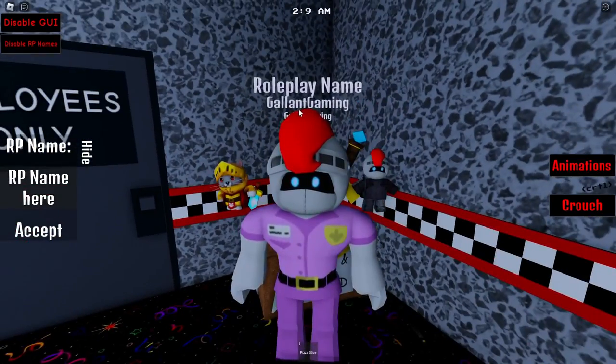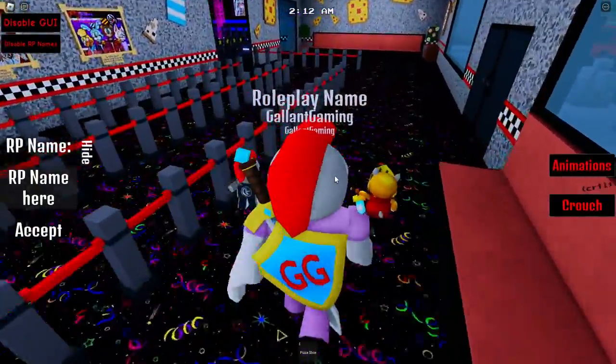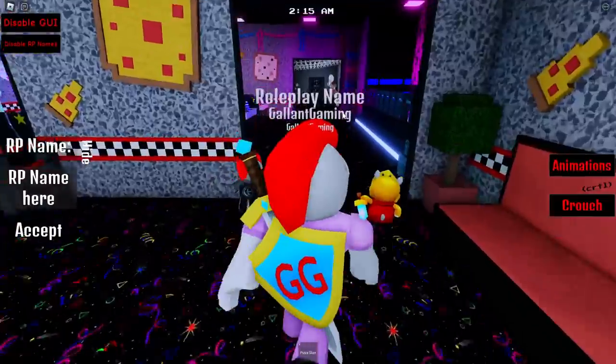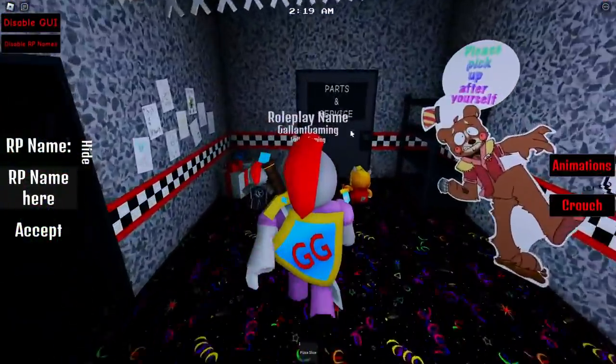For the second badge, Cleanup Crew — 'every establishment needs their dedicated cleanup crew.' Finding this badge grants access to the Clean Bot morph. To get this badge it is also in the pizzeria. We're gonna run inside and go straight back into Parts and Services, ignoring everything else on either side.